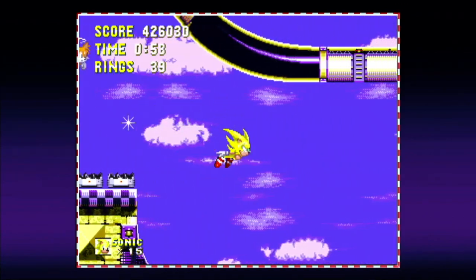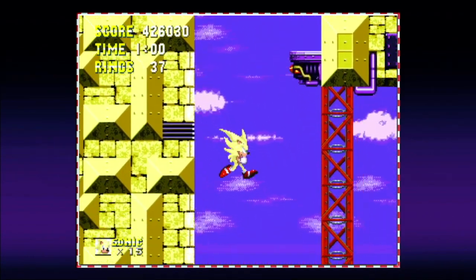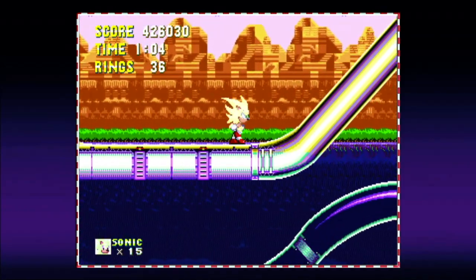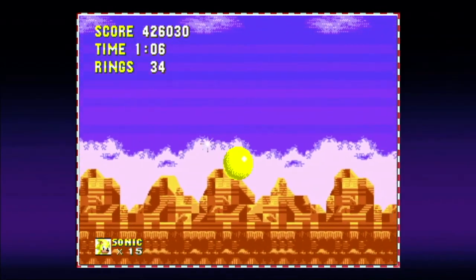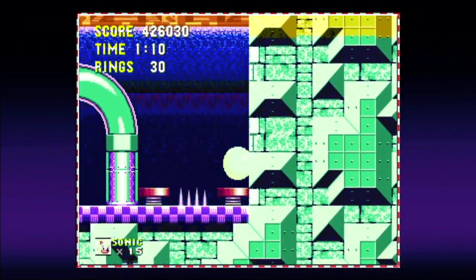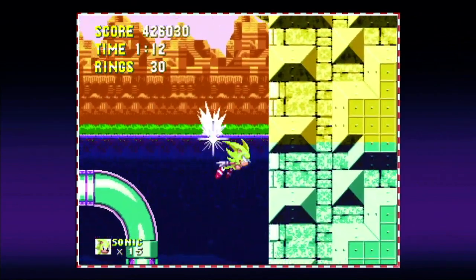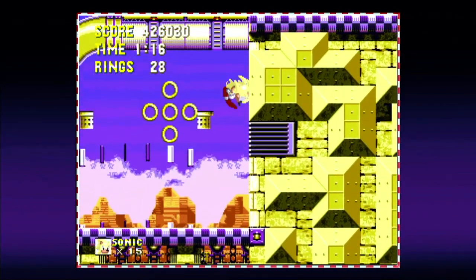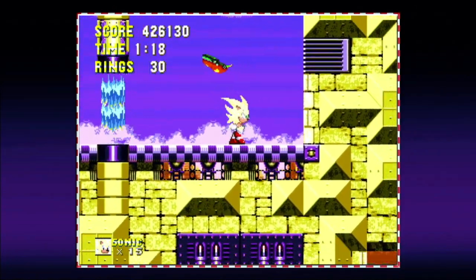Just to show that there is literally no benefit — even if you have invincibility — to hitting the Dr. Robotnik TV screens. Just don't hit them. You see, there's water in Launch Base Zone. Yes, we're right on the ocean, kind of like Florida or something.